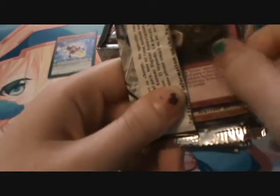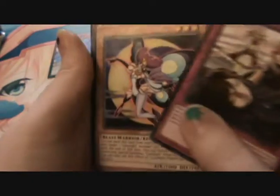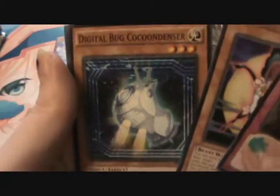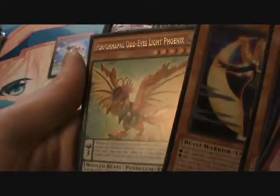Yeah, awesome getting that Lector — because that was like one of the ones I really wanted. Oh, this is Cosmo Morning, isn't it? Yeah — so that's a new Cosmo card. Lunalight Purple Butterfly, Digital Bug Cocoon Denser, Lunalight Black Sheep. Performapal Odd-Eyes Light Phoenix — oh yeah, that thing.